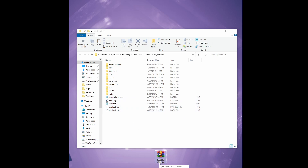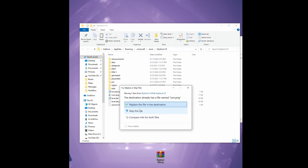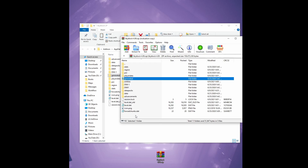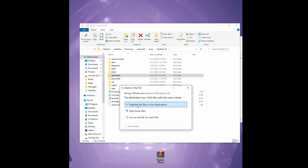go and download the Skyblock 4.9 data pack on Planet Minecraft. I have the link in the description. Open that up. Now we have the world open here, and what you want to do is drag and drop the icon.png and replace it. You also want to drag and drop the generated folder and replace those files. The last thing that you should move over is the data packs folder, and again you want to replace these files in the destination.